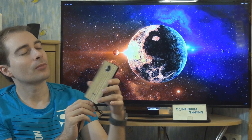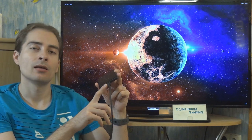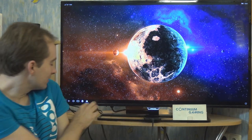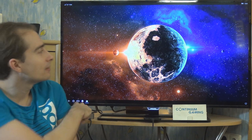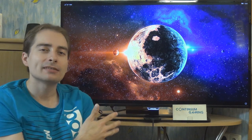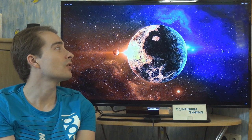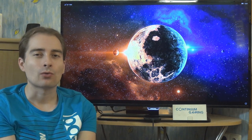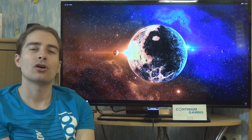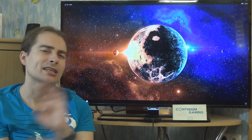This is a Continuum-enabled smartphone which can be connected with a USB-C cable to the display dock I have here. The display dock is connected to this TV to show this desktop-like experience — it's not really a desktop, but it's a desktop-like experience. So we can play games or do some work with Word or whatever you want to do. If you want to know more, please have a look at the corner there — there will be a video with more information about the whole setup and what Continuum is.